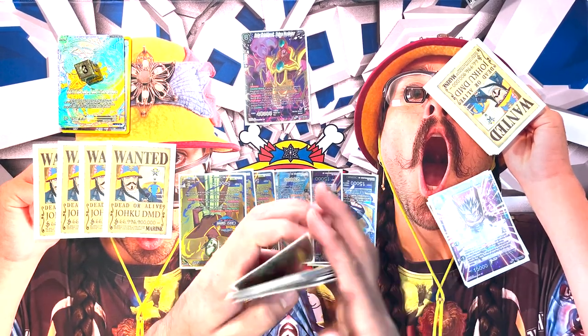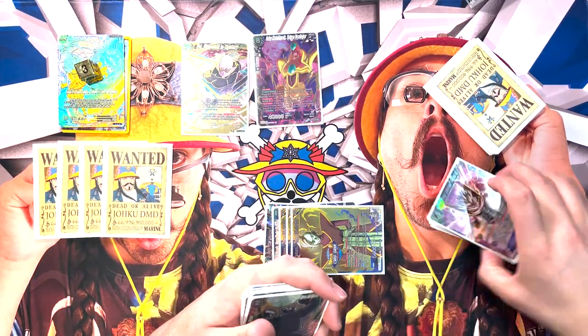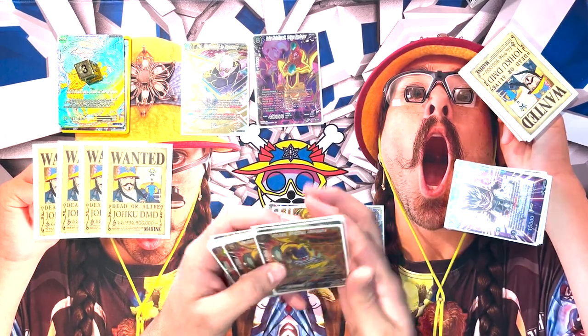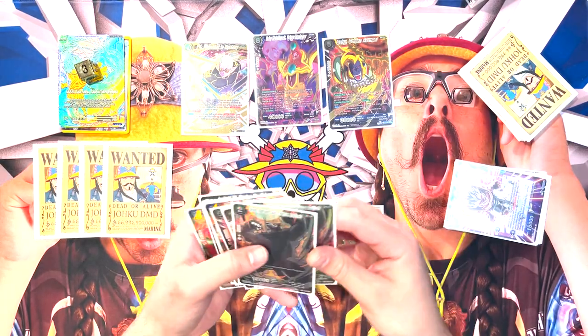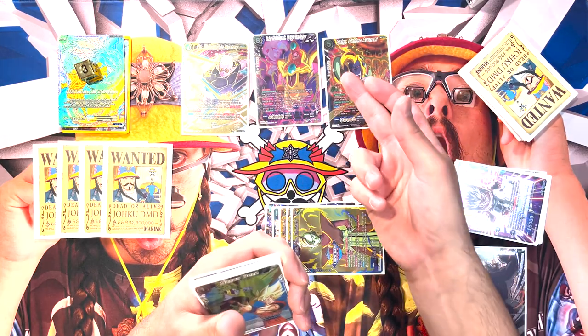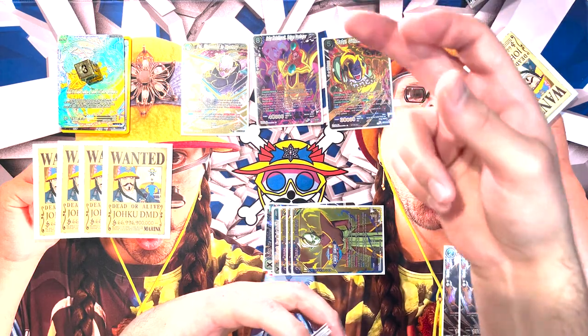Then we can overrealm for six energy and play Fu Shrouded Mystery by overrealming. And if they are somehow going to counter him, we can just counter with baby golden avenger and drop two cards — we'll drop two apes, it's perfect. From the baby effect, we can activate counters from our hand by dropping two cards, and now their counter is going to be countered. We get to bottom deck a card and draw something off the golden avenger.